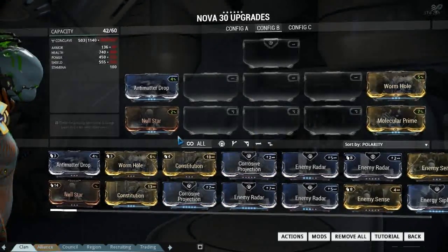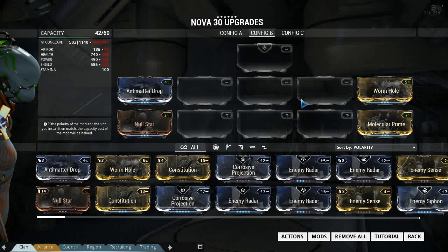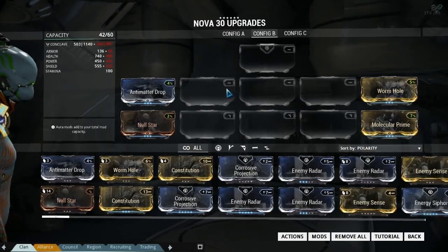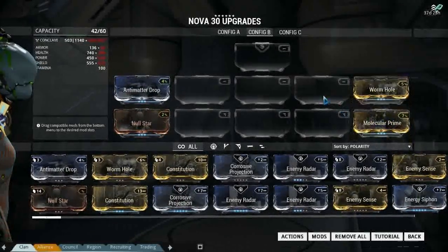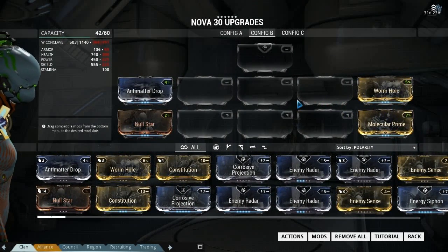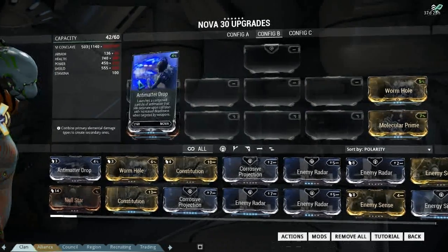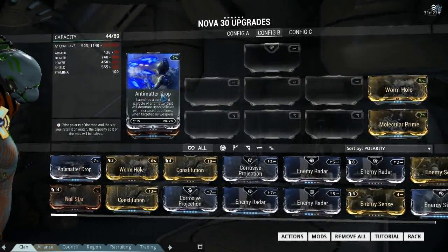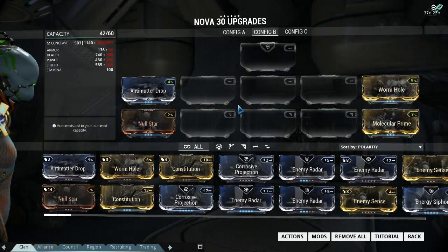So what does this mean about the existing abilities? We're back with Nova because she's a great example — she's one of the only ones I kept the abilities on. What will happen is the four abilities, even if you formaed them out, will now become part of the warframe. You will always have all four abilities, but to level the abilities up it will not be a case of starting with an unmodded mod and leveling it up using fusion cores.